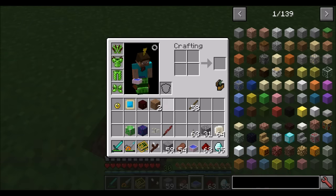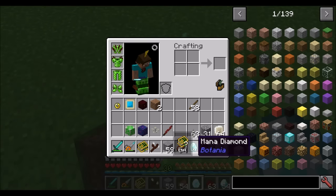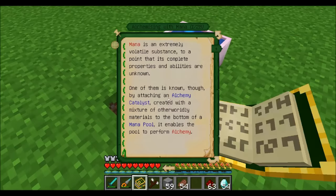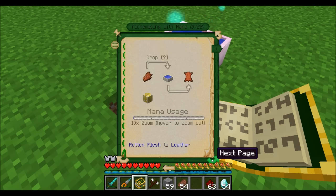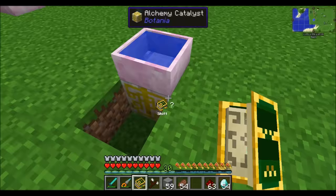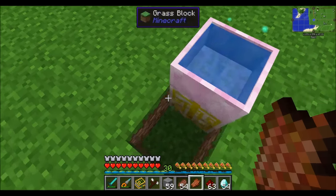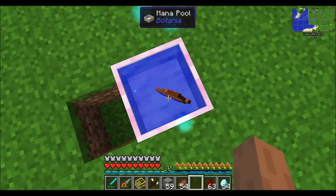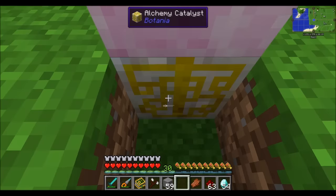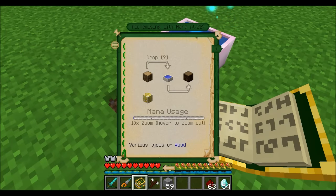There are two catalysts in Botania that modify the attributes of the mana pool. Typically dropping items into a mana pool — like diamonds — gets you a mana diamond. However, having the Alchemy Catalyst underneath a mana pool modifies its attributes, allowing it to catalyze and turn some items into other items. For example, with an alchemy catalyst under the pool, you can drop zombie flesh to get leather. You can also convert different saplings into each other, different types of wood, and turn glowstone into glowstone dust.